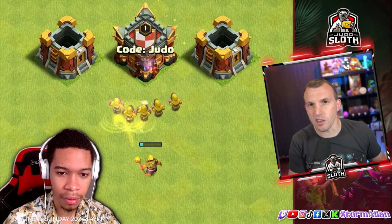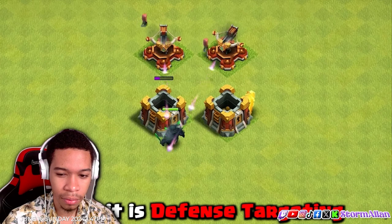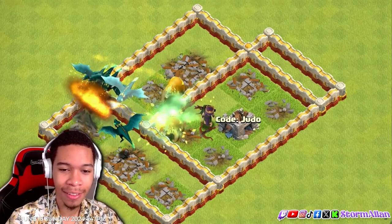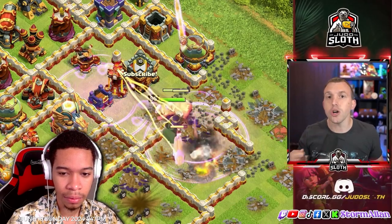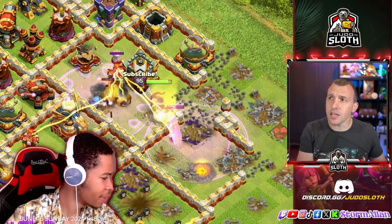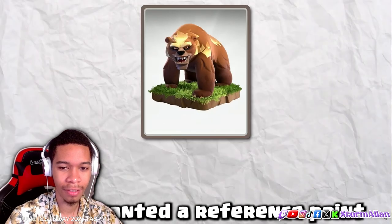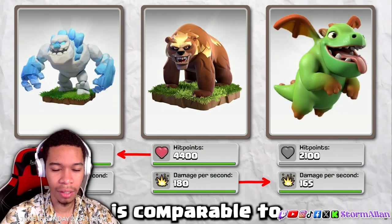Once the Druid transforms into the bear, it becomes defense-targeting — it will run out in front since it is defense-targeting. It's got a good amount of hit points. It cannot jump over walls. It's good to use as a tank — for example, using it alongside your queen to keep her healed up initially, and once it transforms you're still absorbing damage away from your Archer Queen. The hit points for the bear are roughly the same as an Ice Golem, and its DPS is comparable to a Baby Dragon.